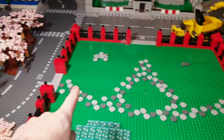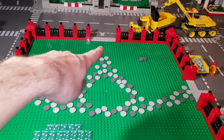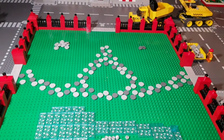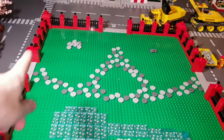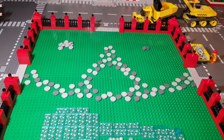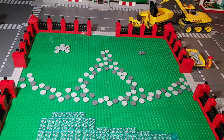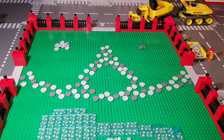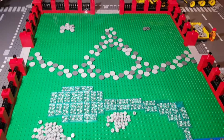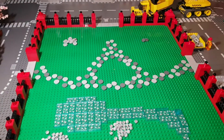Diese drei Bäume werden dort, dort und dort eingebaut. Das asiatische Tor wird hier hinten eingebaut, und dann hat man hier einen größeren Stadtpark, der japanisch angehaucht ist – daher auch diese rote und schwarze Stadtparkmauer. Dann hat man hier zwei äußere Bereiche, wo man sich ein bisschen entspannen kann. Vielleicht werde ich da noch ein paar kleine Geschichten einbauen und euch in wenigen Augenblicken das nächste Update zeigen.